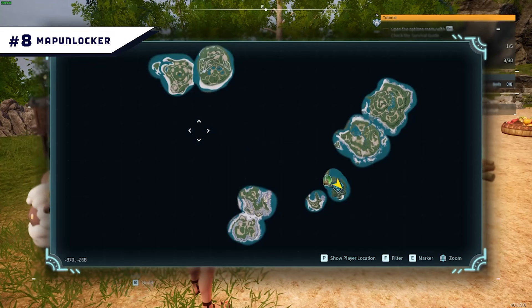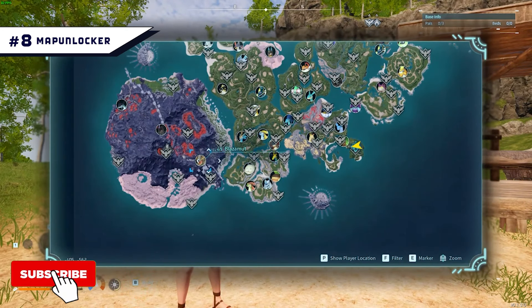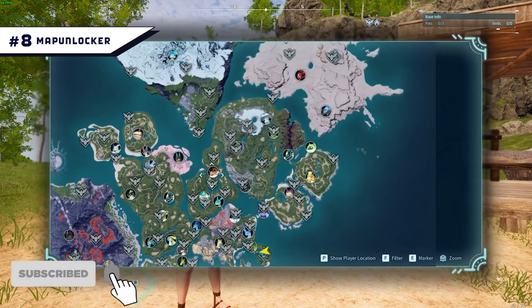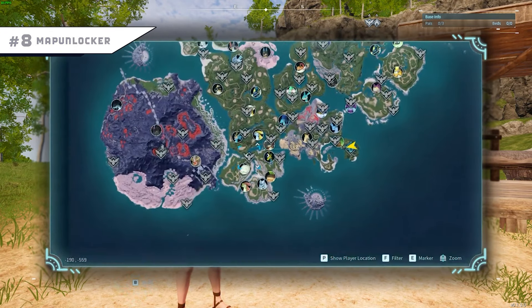Number 8: Map Unlocker. Some of the Palworld islands are pretty huge, so it takes quite a lot of time to explore everything even if you have flying pals on your team. This mod will unlock the entire map for you, but it won't activate fast travel points, so you still have that challenge ahead of you.